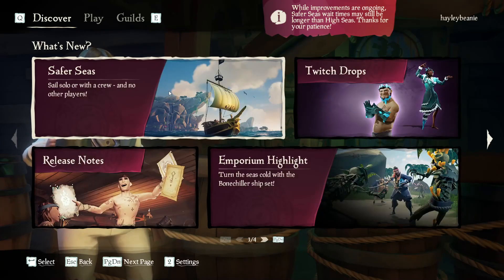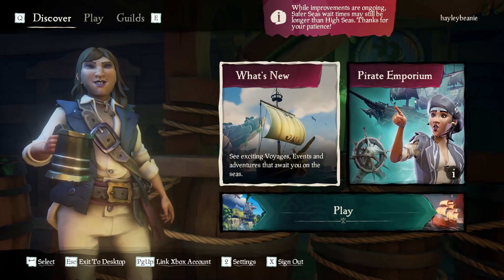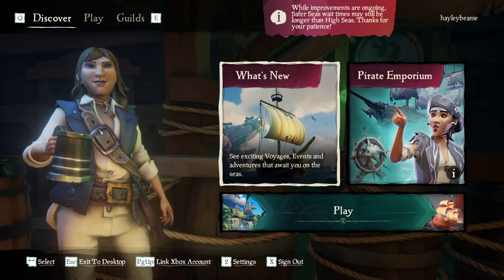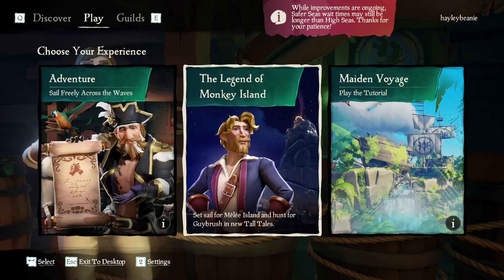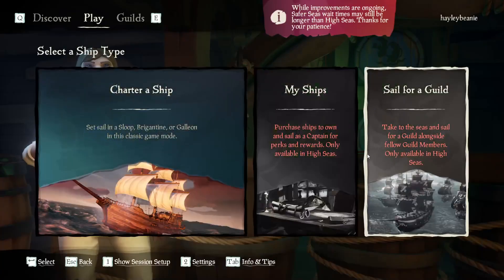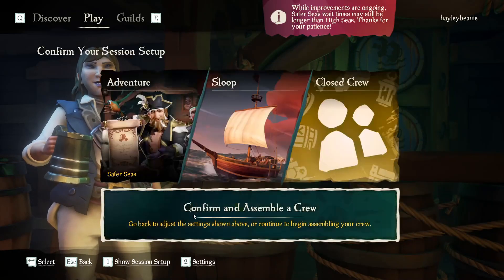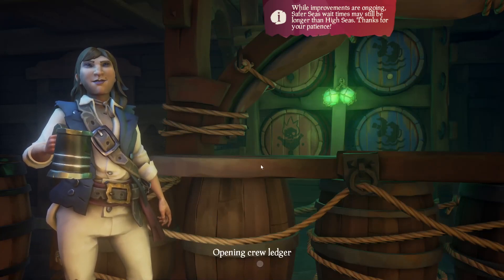In terms of loading up the game, you click on Play, then Adventure, and it will give you the two options of High Seas and Safer Seas. You want to load Safer Seas and you'll have to have a standard ship. In this case, I chose a Sloop.